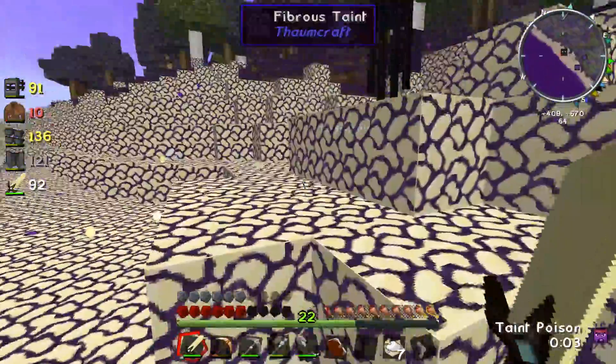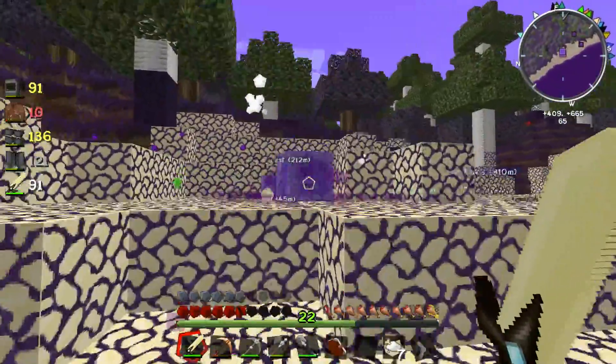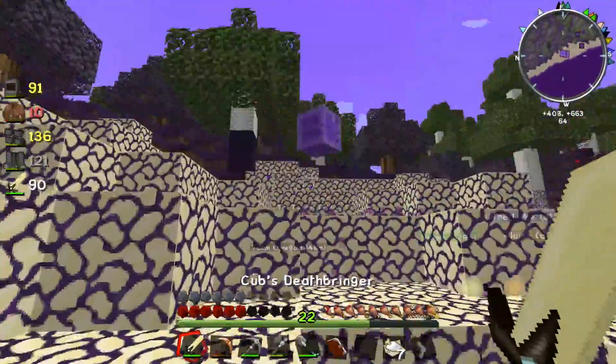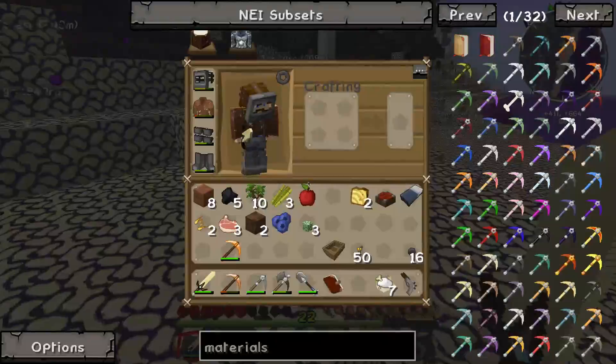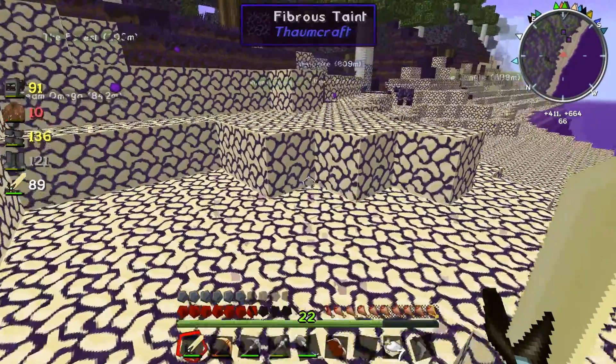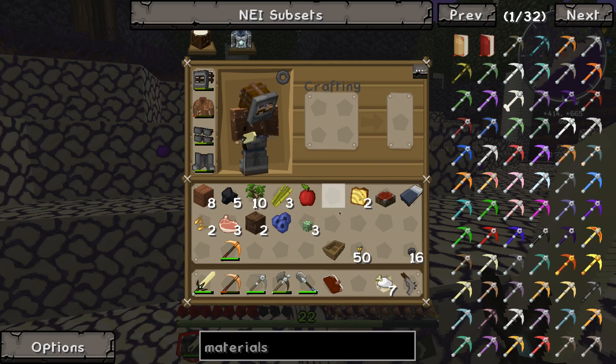Where'd he go? You're a quick little thing, aren't ya? Oh, I think we did it. But he dropped — what is this? Oh, this is very strange. Well, I don't guess we got his backpack if we did, in fact, kill him. What a waste of effort.